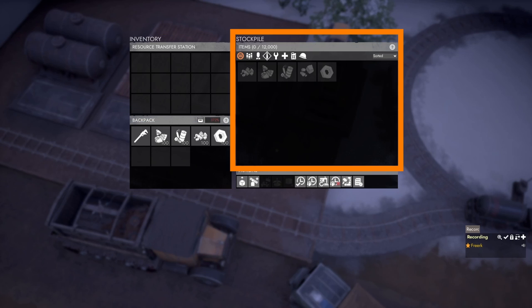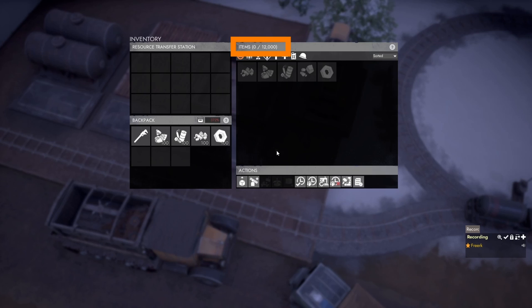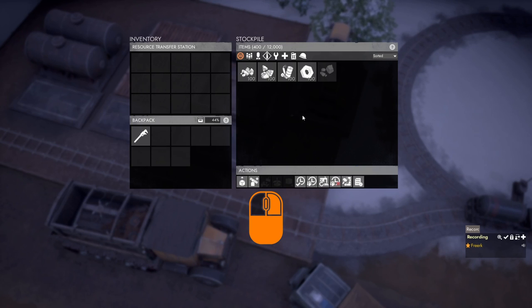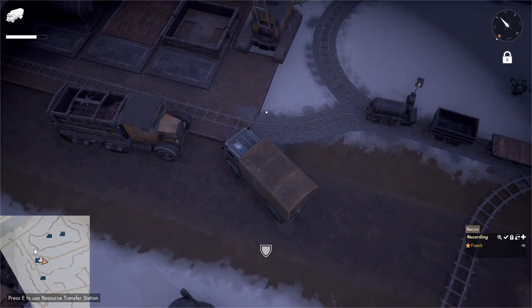On the left side of the menu is the inventory of the resource transfer station and your backpack. On the right side is the stockpile, and in the bottom right is the actions panel. The stockpile holds a maximum of 12,000 raw resources in any combination of coal, coke, salvage, sulfur, and components. Right-click a resource and select 'Submit all to stockpile' to transfer everything from your backpack.